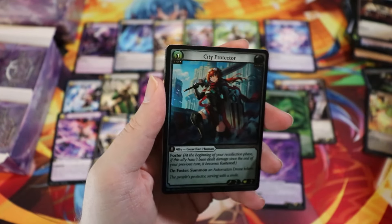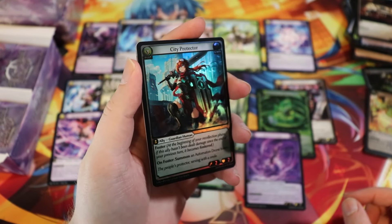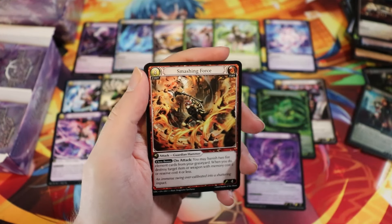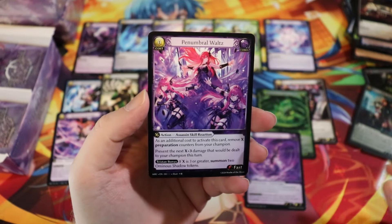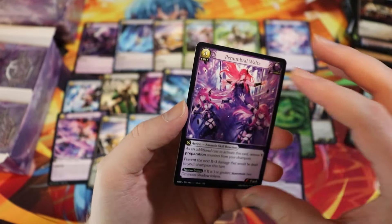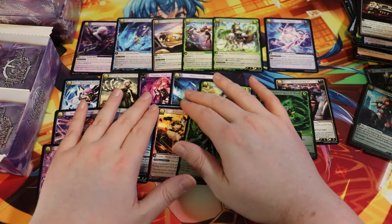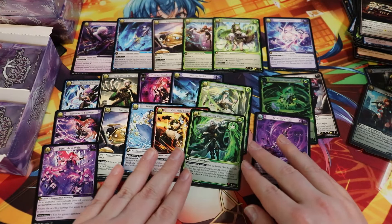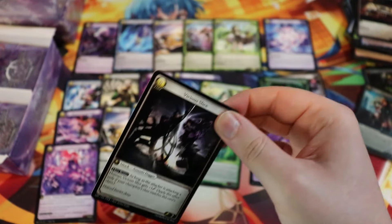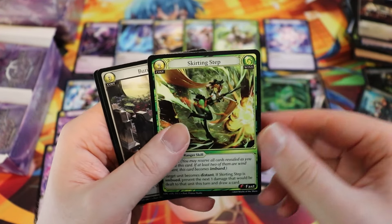Foil City Protector. The foiling is so dark — I'm still undecided how much I like it or not. Penumbral Waltz — another SR assassin card, very very cool. We did get the Tristan Shadow Dancer at least, so we're well on our way. We're getting a little smatter of the Tristan stuff. Skirting Step — I don't think I've pulled one of these yet.